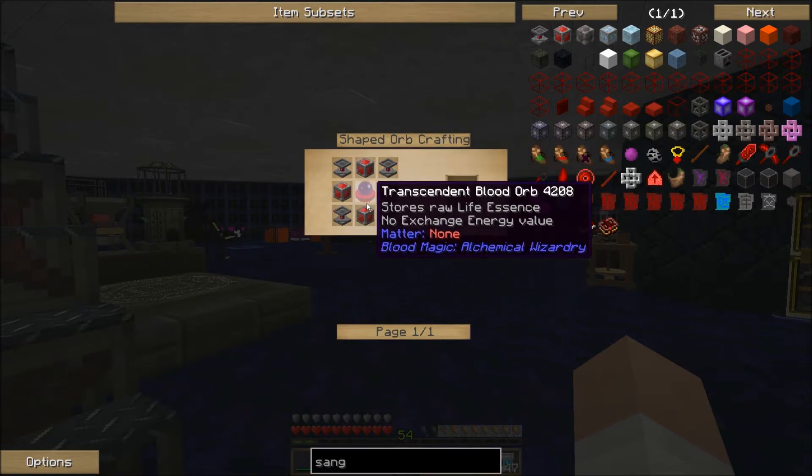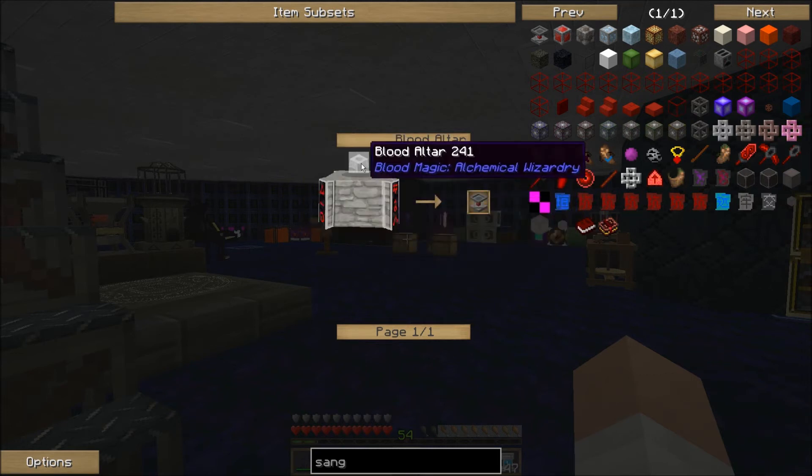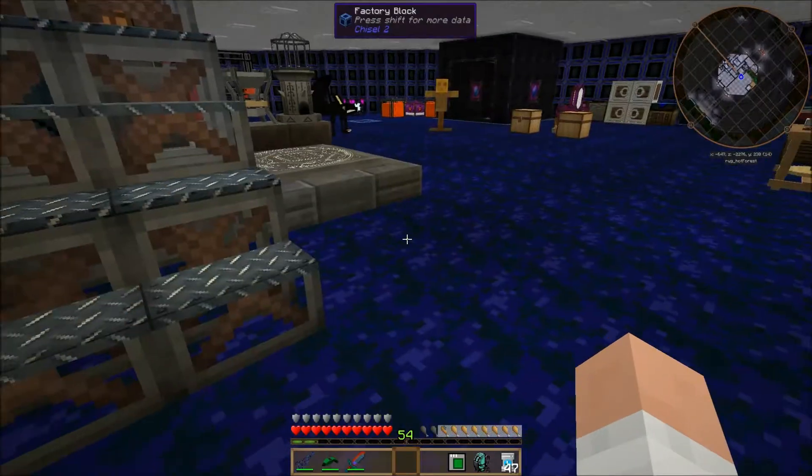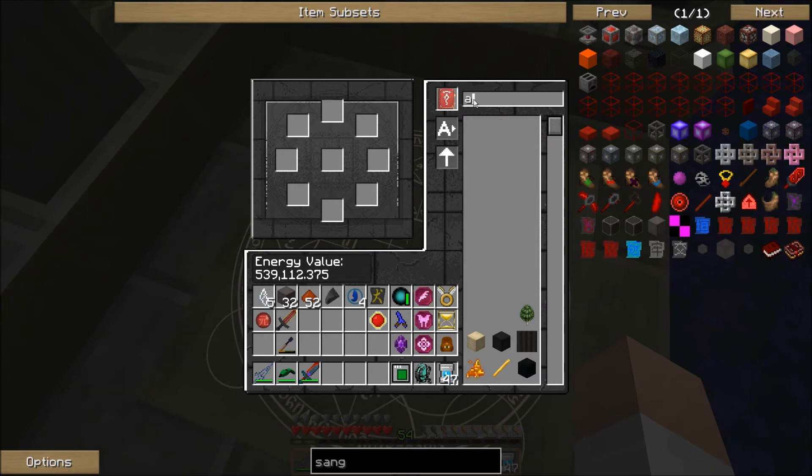The altar manipulator requires four altar emitters and four altar diviners. An altar diviner takes a blood altar, puts it into the altar, and it converts. I've gone ahead and taught my EE tablet to make the altars because I think I'm going to need quite a few of them.